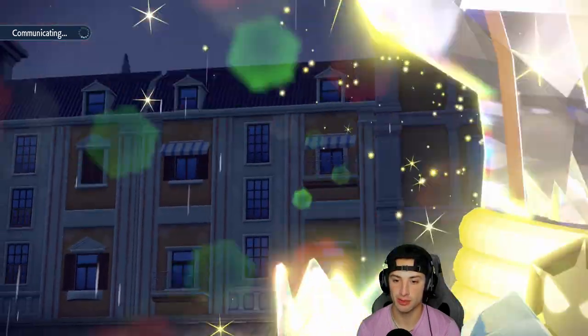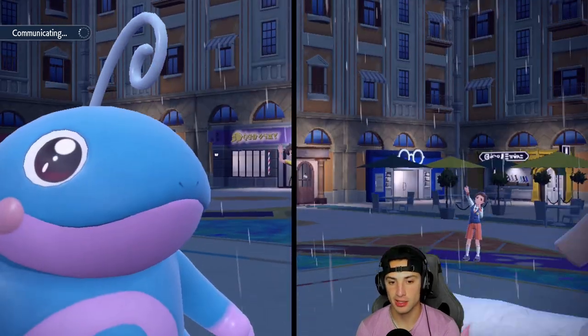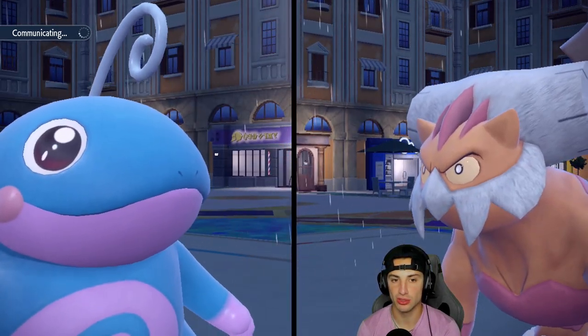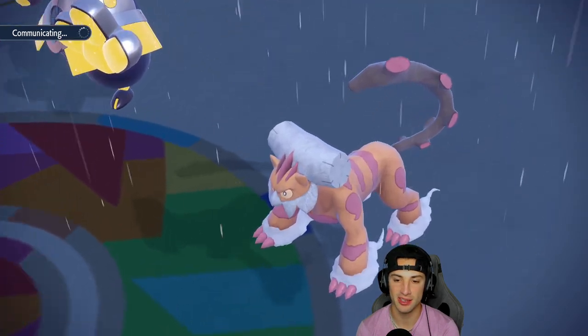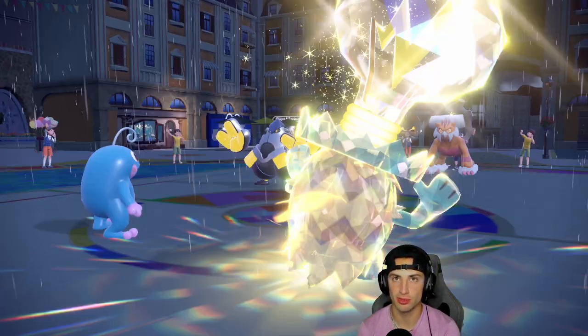It's a hot start for us — we got rid of Cress and got no Trick Room allowed. We still have Gholdengo on the back end which is okay. I kinda wish I brought Chi-Yu, but bringing it in the rain is always a little bit of a problem.